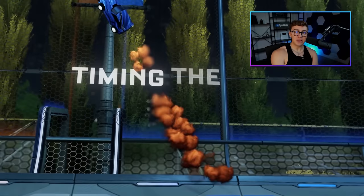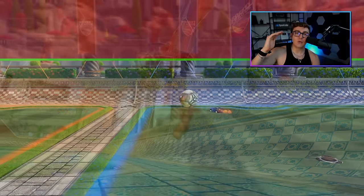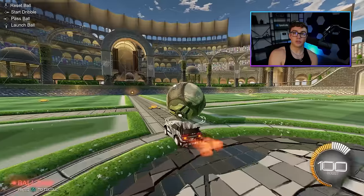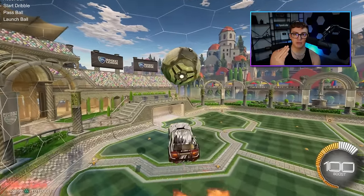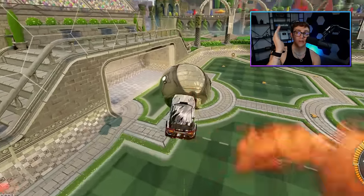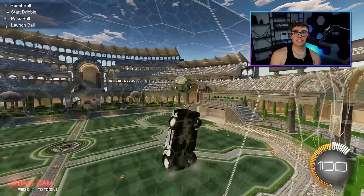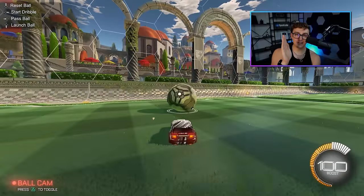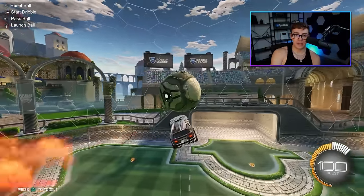Step number two of the setup: timing the first touch. In terms of speed for your air dribble, you want to be halfway up the first hexagon on screen when you make that first touch. If you make your first touch when the ball is lower, you're going to have to use a second jump to get extra height and carry the air dribble higher. Or if you wait too long to get your second touch, you risk slamming it into the ceiling and killing the upward momentum of your air dribble. Practice this timing until you can get your first touch sending the ball directly down the center of your opponent's net.